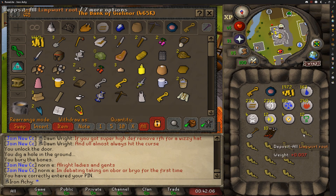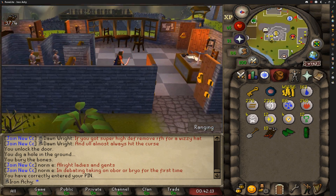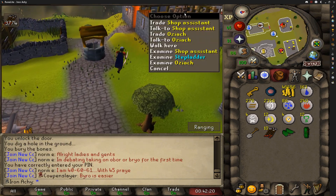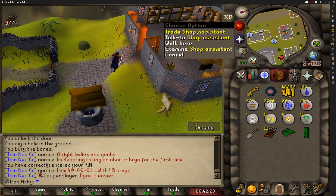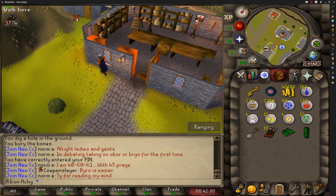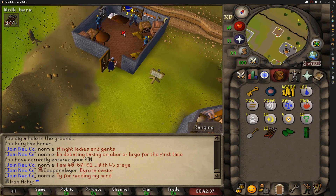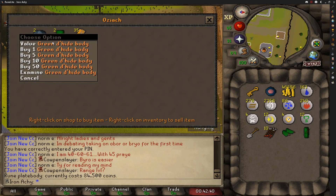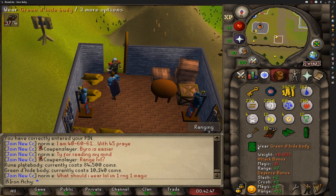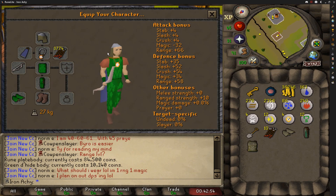We're about to go buy ourselves the green d'hide. I already got the chaps and vambraces, so all we need to do is head over to the shop and buy ourselves a green d'hide body — pretty sure they're like 10k or something. I went to the wrong shop at first, but we figured it out. This is a pretty big moment for the account — getting the full range set unlocked is pretty sweet. I can't believe the rune plate was 84k — that's nuts. Nice, 10k for the body and we are set. All we need now is a power amulet and we're styling.